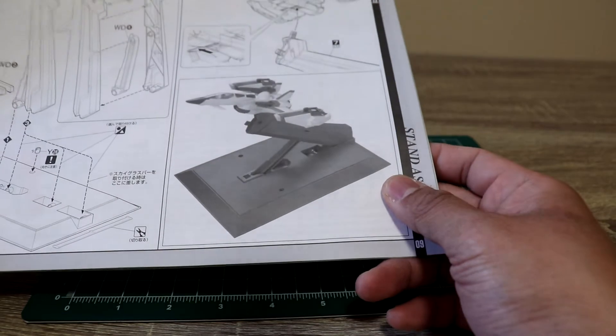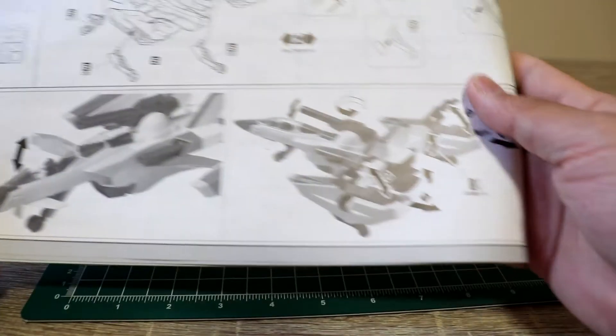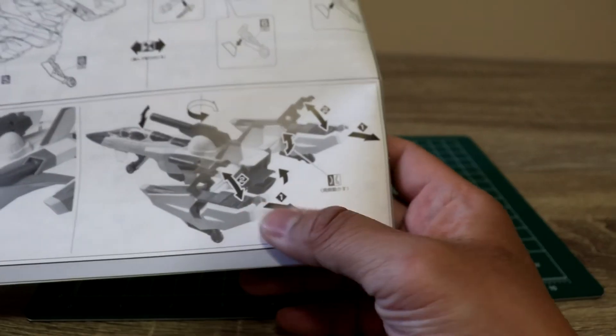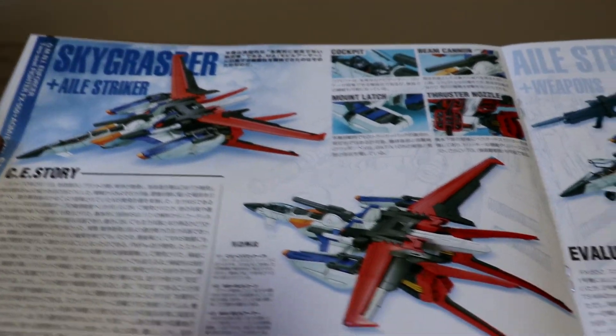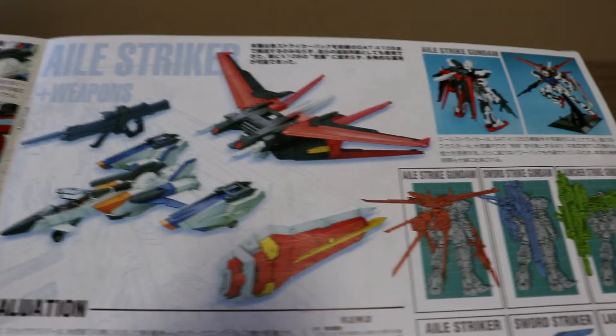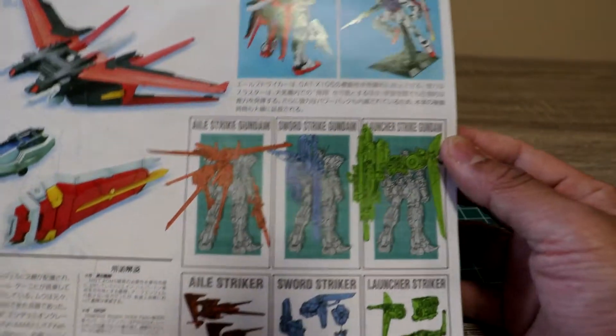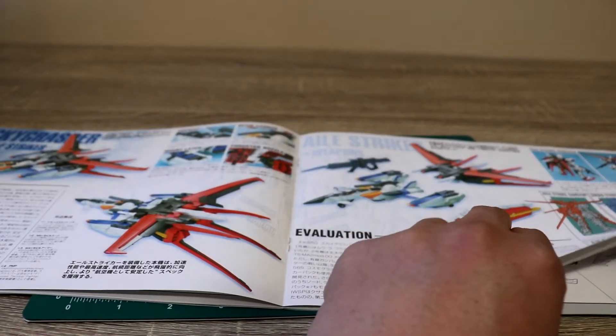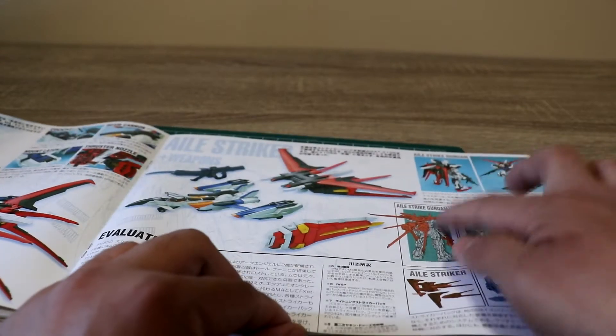The manual also shows the kit together with the stand. The cockpit opens and this one is a two-seater, with gimmick parts that open up. The center fold shows the Sky Grasper with its weapons and the Aile Striker Pack. It also shows some of the other striker packs — the Sword Strike and Launcher Strike — which become available if you purchase the separate Perfect Grade Strike Gundam.